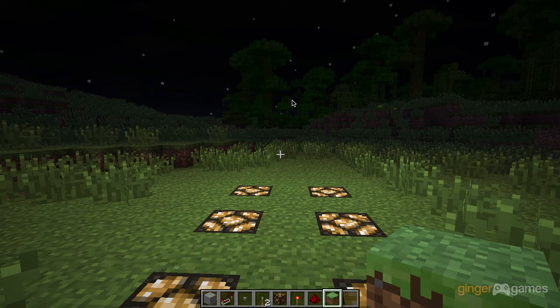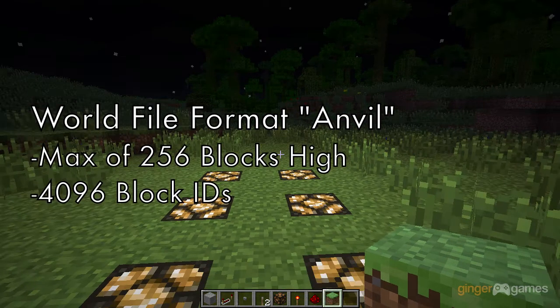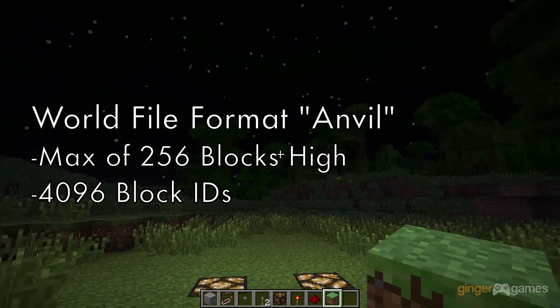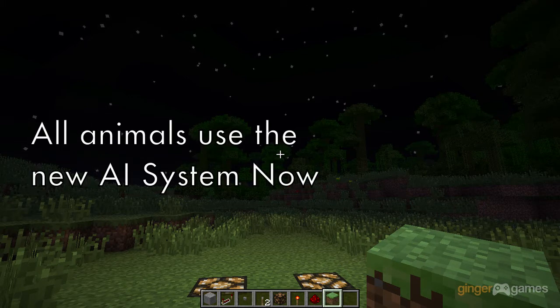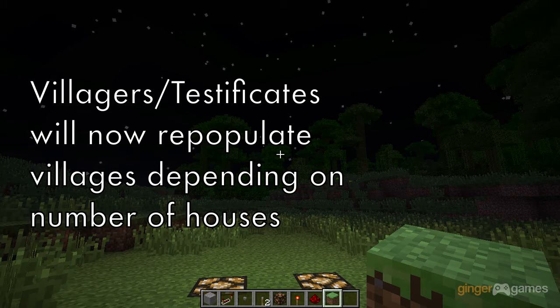There are a few updates to this snapshot. There's the world format files changed to the Anvil format, which allows for 256 block height maps. The rare mob drops have decreased in probability of them dropping. All animals have the new AI that John programmed into the game. The villagers, or testificates, whatever you want to call them, will repopulate villages depending on how many houses are in that village.